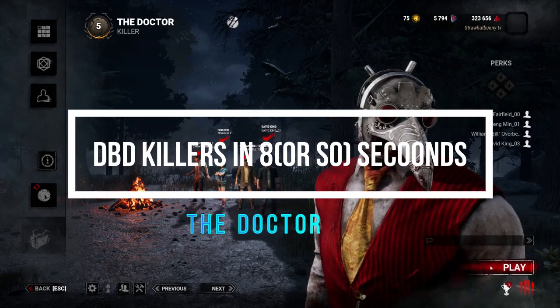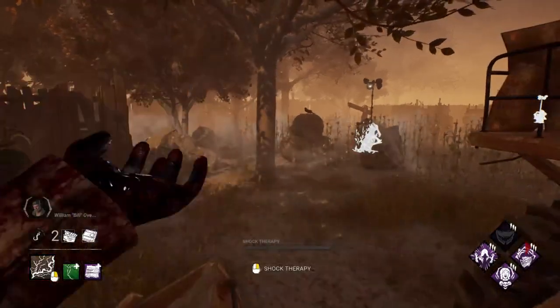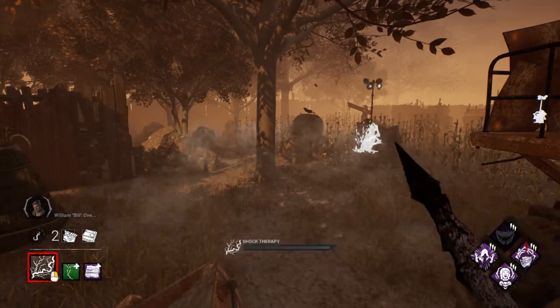This is DBD killers in 8 seconds: The Doctor. He moves at 4.6 meters per second. He can shock all survivors in an area on a cooldown, or release a small rectangular shock which prevents survivors from interacting with objects for a short time.